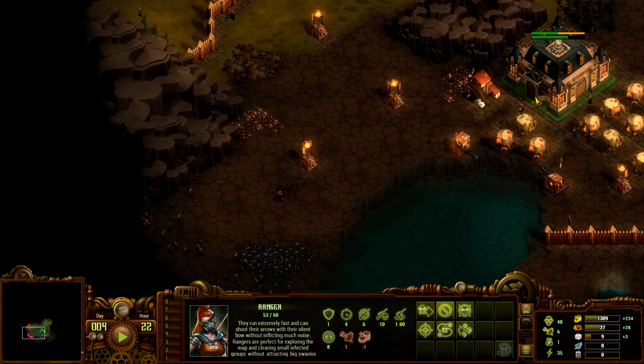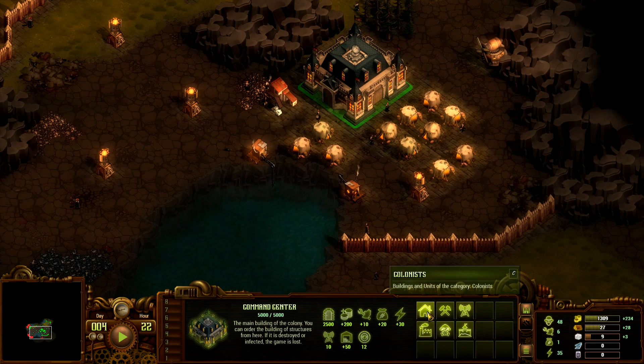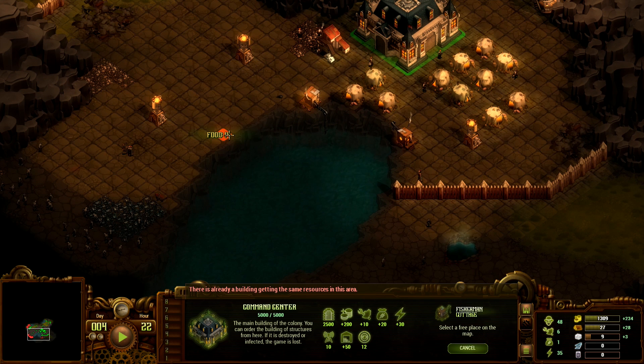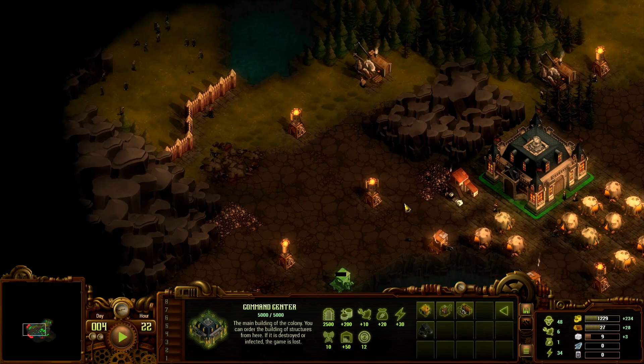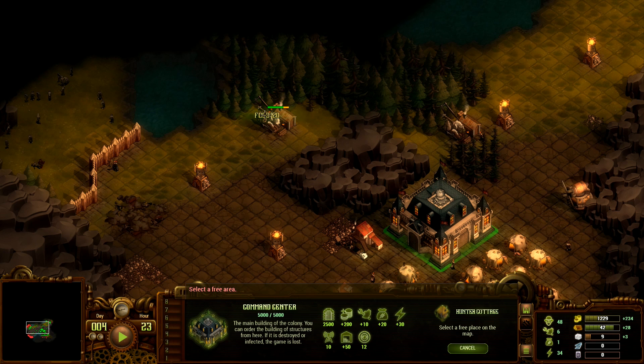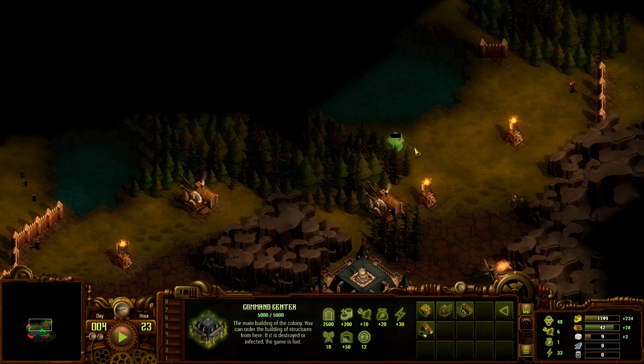I think we cleared enough. Maybe place a few more tents — no, we need food now. Let's build a fisherman cottage — we can get one more, that's good enough. We can also place a hunter cottage — let's see, we can get 17 over here, that will do.